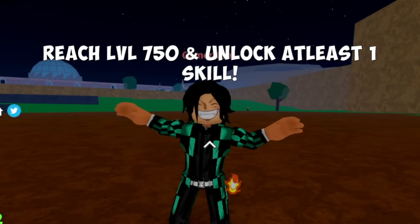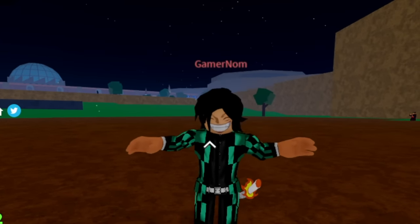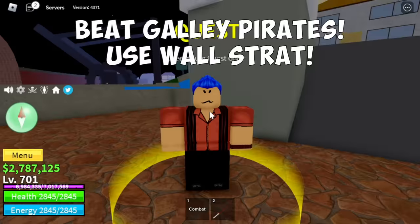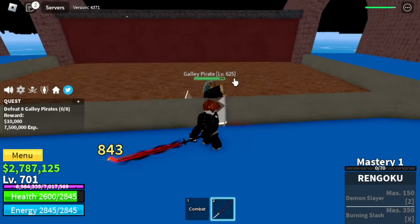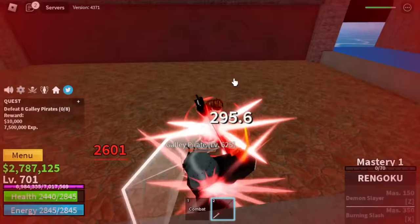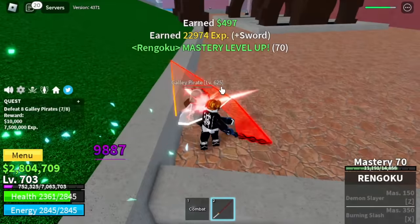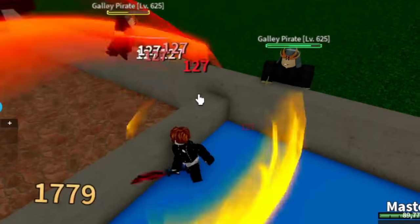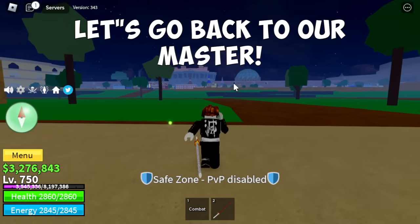Reach level 750 and unlock at least 1 skill. After that, I will give you the Second Trial. Okay, so time to head to the Founding City and defeat Gali Pirates. You can do Wall Strat here even though you don't have a fruit. I suggest defeating Gali Pirates to level up both your Base Level and your Mastery in Rengoku. So there you go — Demon Slayer, first skill Z skill, level 750. Now let's go back to our Master.